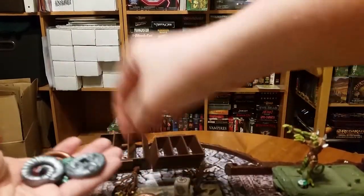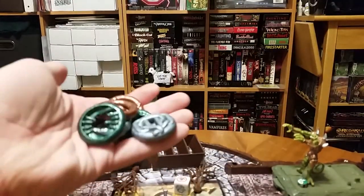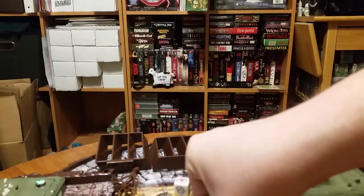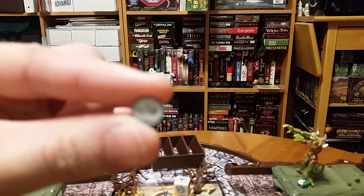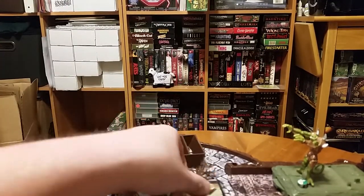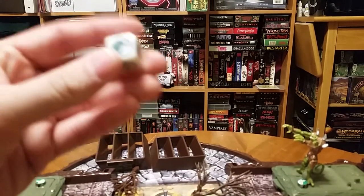There are a few of these little coin things — I don't really know what they do — and different little symbol pieces that you put on the character's card that determines what element they are, and then they battle it out. This stuff is for the scenario. Here's the game dice.